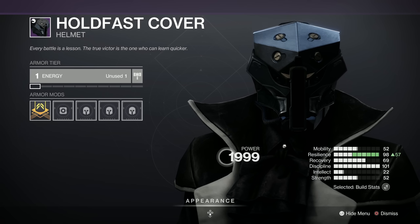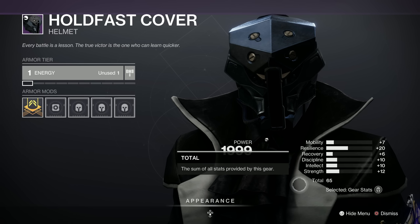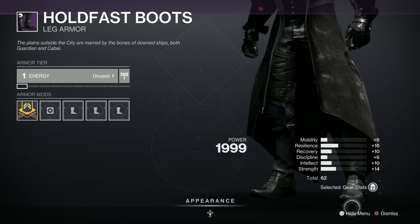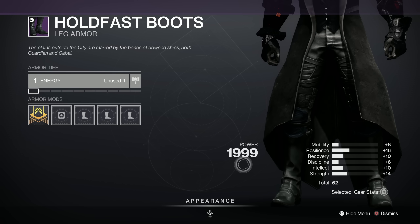Then we've got the Hold Fast Cover with those big rivets in it. 65 overall, with a nice spike in resilience but a bit average elsewhere. Nice looking helmet though. And then finally the Hold Fast Boots — let's have a look. 62, which is pretty low. Nice looking set but nothing to write home about.